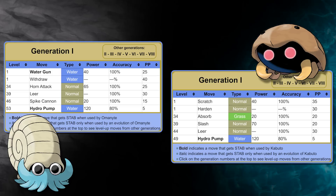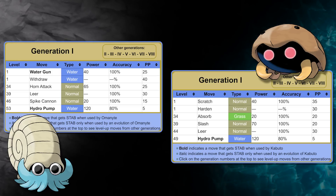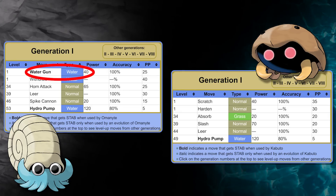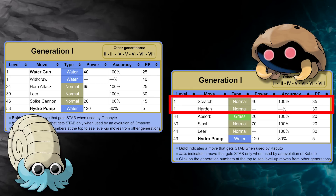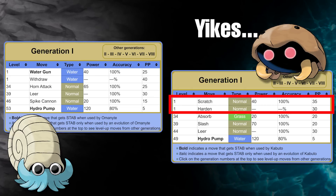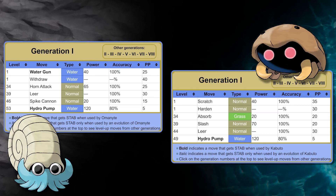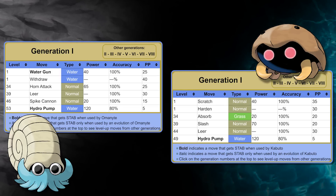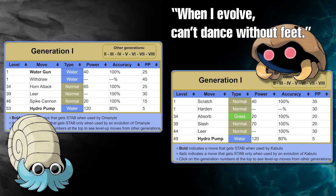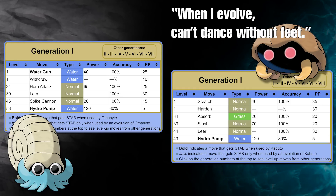It's very clear that Omanyte has a massive advantage against Brock. Its STAB Water Gun is really going to make things easier. Kabuto, on the other hand, doesn't have much going for it. Brock is going to delay it a lot right out of the gate. Later on it gets Slash. Additionally, it gets the overpowered Swords Dance stance, which I'm hoping will allow it to regain some ground and stay competitive.